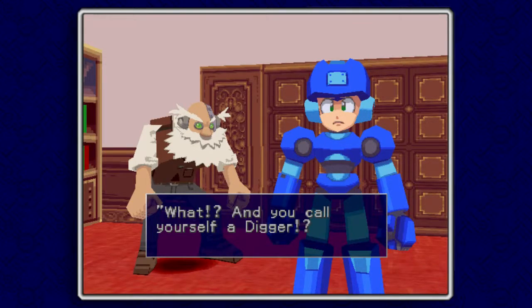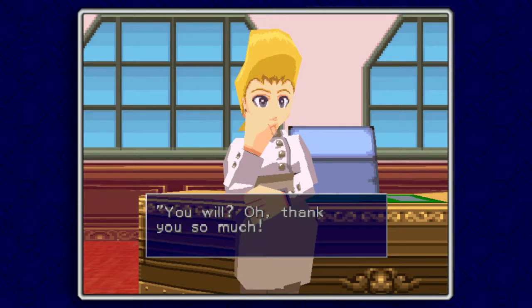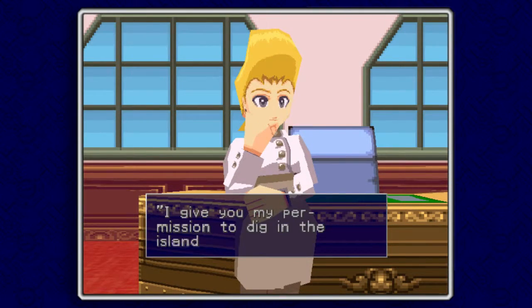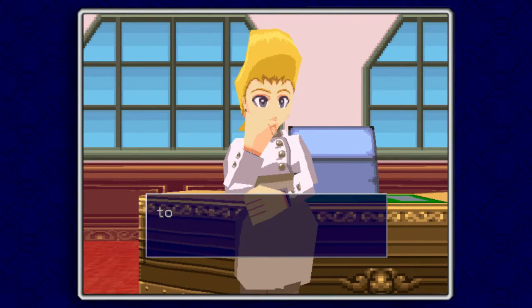And you call yourself a digger? How can you turn down an offer like that? Thank you so much - here, you'll need this. Only the best diggers are able to get a Class A license - the best of the best. With that license you'll be able to get into the sealed-off sites, the ones those pirates have been trying to break into. I give you my permission to dig in the island's subgates. Just let me know if you find anything about the treasure or that disaster that's supposed to happen if the treasure is disturbed. If while you're digging you find anything of value, it would mean a lot to us if you could donate it to help with the restoration of the city. Thank you again - be careful.